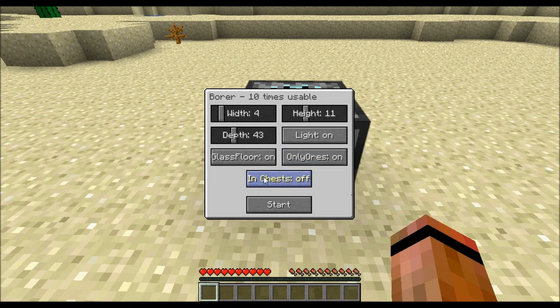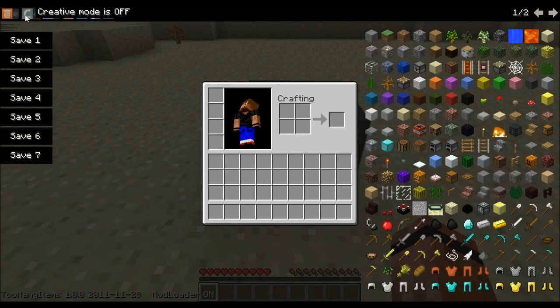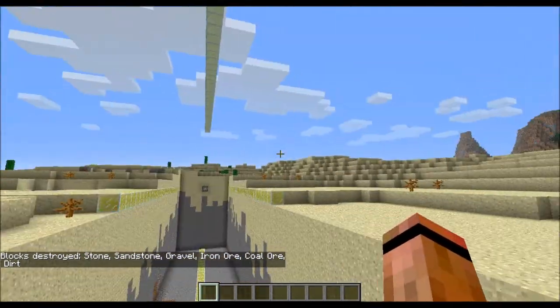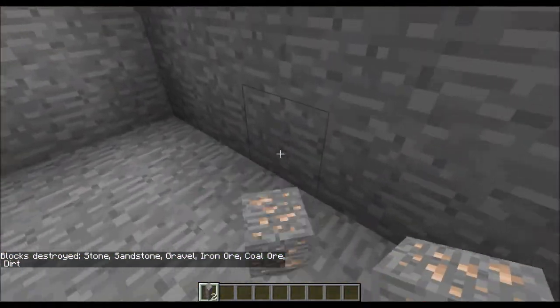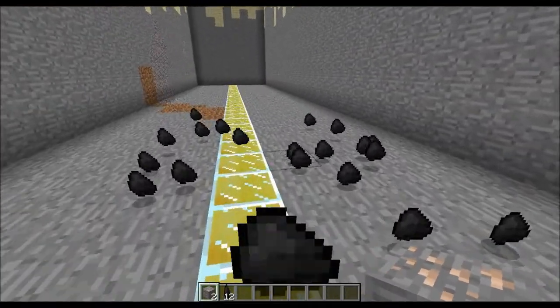I'll put myself into creative mode first because it will make a big hole and you will fall. I'll press Start — it takes a second, but as you can see it has now mined all the ores that were in its way.